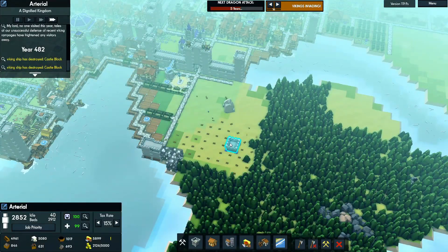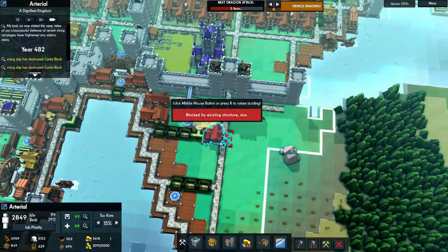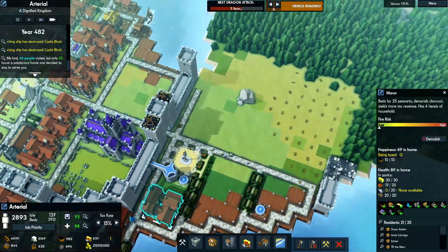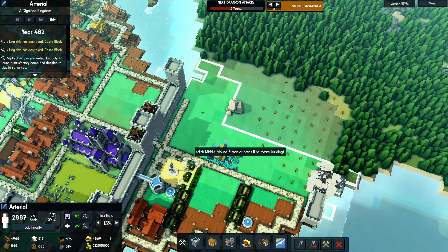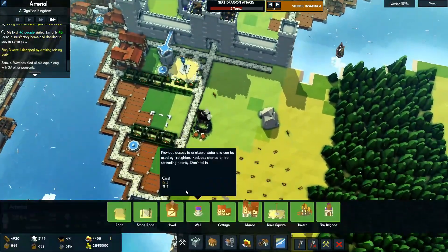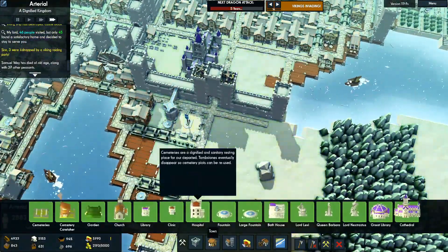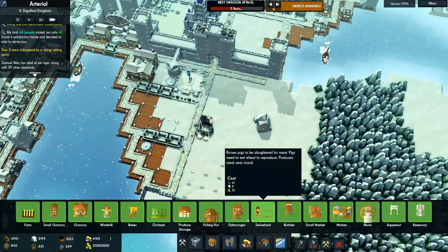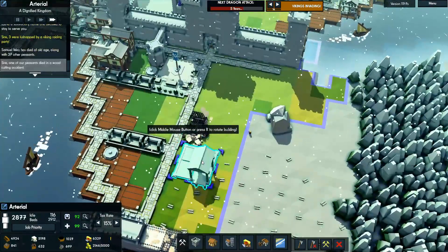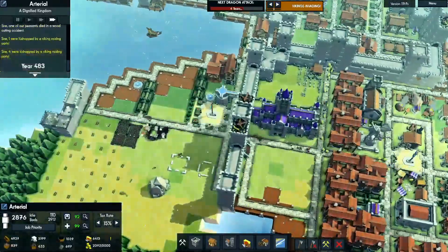Oh my god. Down here I need to get stockpiles and taverns up. I just realized they won't have a... they do have neighbors — okay, good. Where do I want to put the tavern? Let's take it right there. Three were kidnapped, you don't say. Let's double check — they need to put a stockpile down here. I'll do a little big stockpile. They're just destroying as many walls as they possibly can. How annoying.